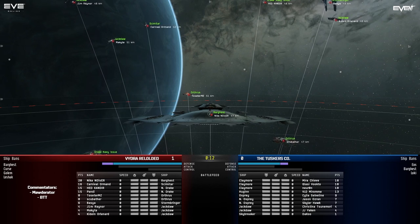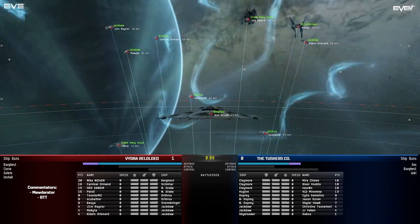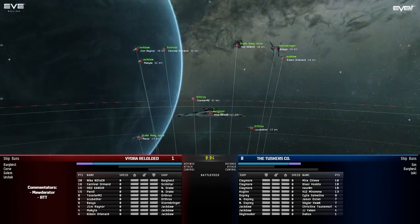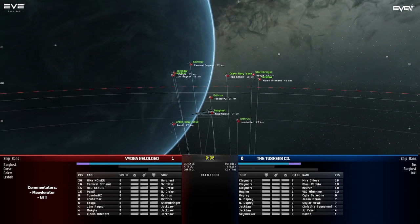Vydra has brought Neek and Neuser in their flagship Bargast, a Scimitar, heavy missile Drake Navy issues, a Rapid Light Orthrus, a Stormbringer, and some Light Missile Jackdaws. All Jackdaws in this composition are Light Missiles.